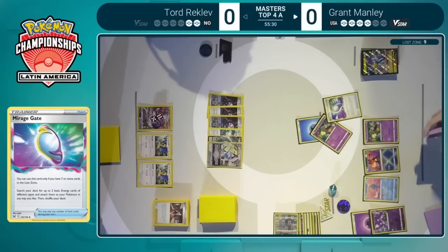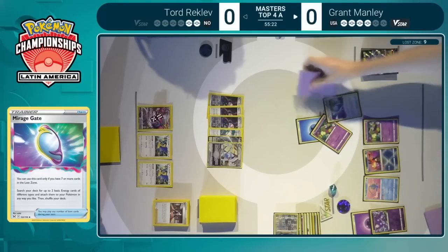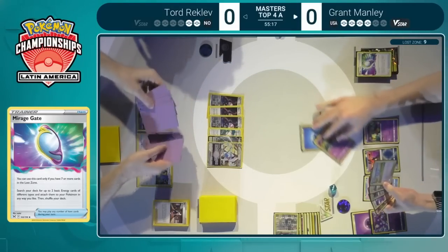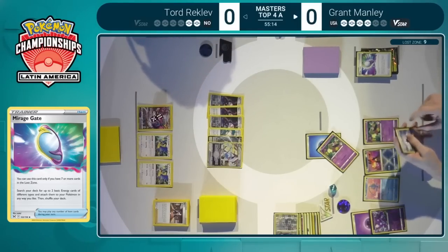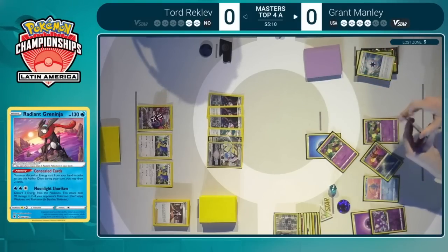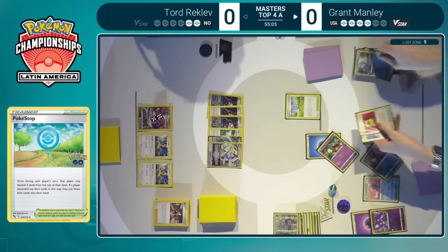The deck still has a lot of cards that do not benefit the Kyogre — it is forced to discard energies in order to maximize its damage potential. Grant is very close to being able to attack with Sableye. The Lost Zone counter is at nine right now, so just one more to be able to attack with Sableye. You'd imagine knocking out the Oranguru is one of his available plays, but then what's the follow-up? Where does he place the damage, and how does he prevent Tord from taking two more prize cards in the next couple of turns?